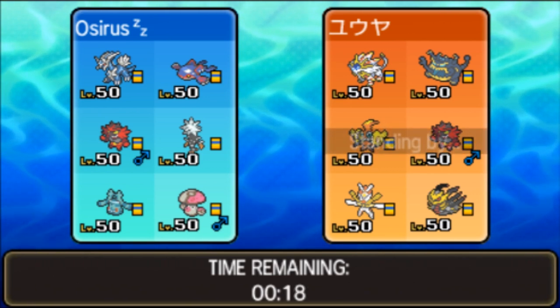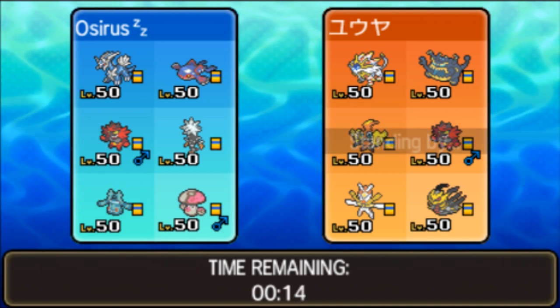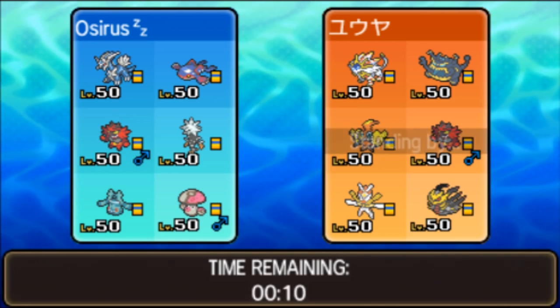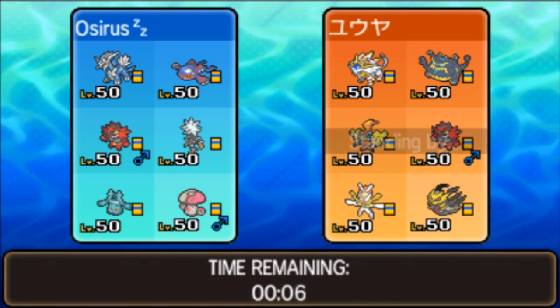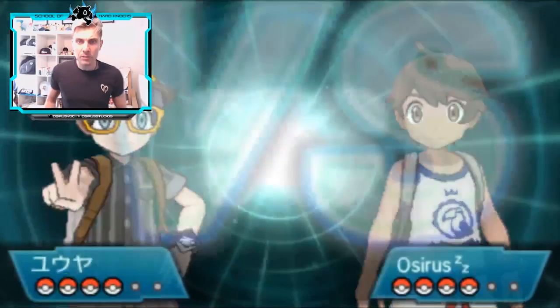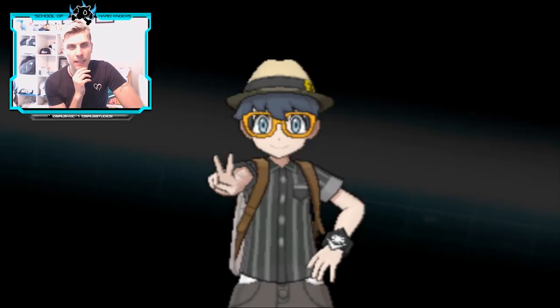The big question is our last slot - do we want Zeraora boosting up under electric terrain? That could be quite nice and give us an out. I think I want to go for Zeraora here to be honest - there's no Ground type on my opponent's team so we're not worrying about that. Good luck to my opponent, props to them for bringing all the style points with Guzzlord, Solgaleo and Giratina - exciting one to kick off with today!